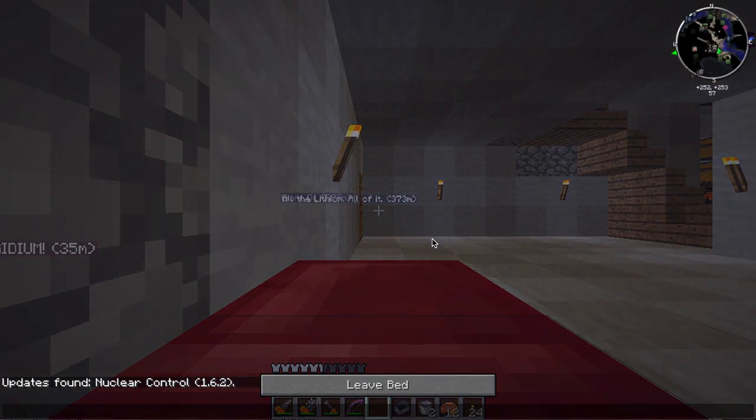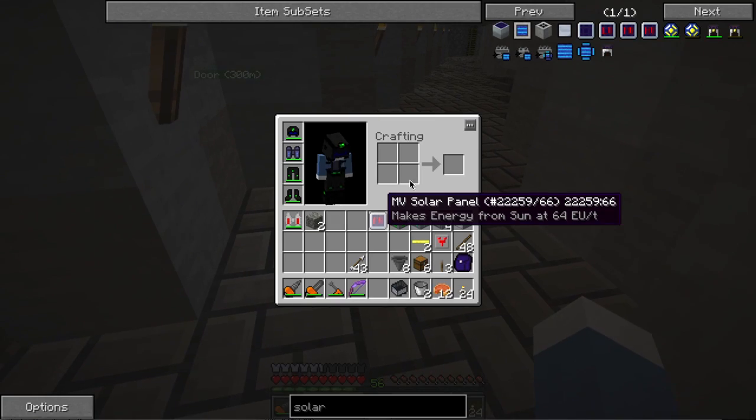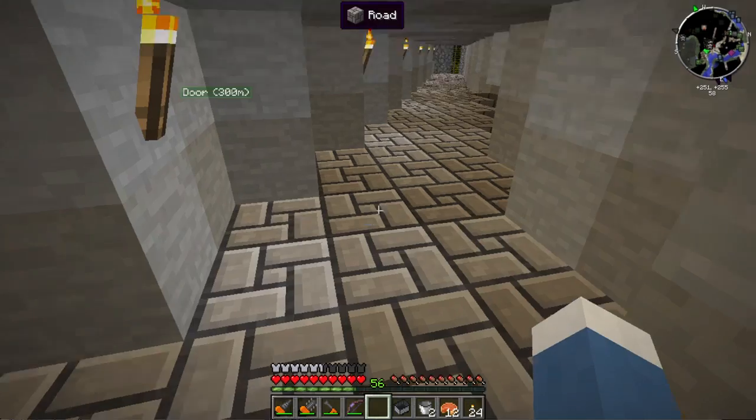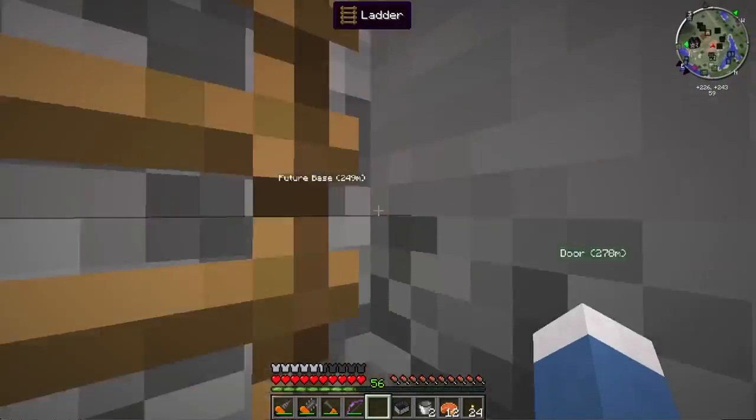Solar panels in Greg Tech are actually panels — you don't need iron for them, you just place them down on a machine block, you just need your imagination. So let's finally get over there. We have the hoppers, the chemical reactor — we don't need that yet — the electrolyzer, macerators, machine box. I would have liked an MFE over there but we don't need one.